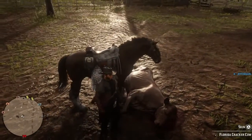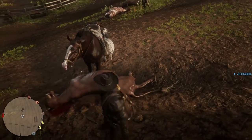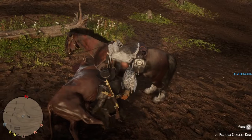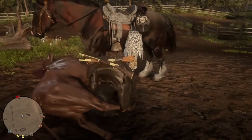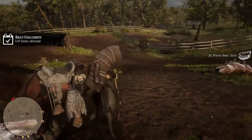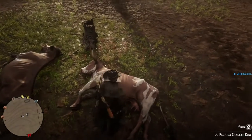Get to where the hoofs of your horse are touching it. Then you need to get to the point where it gives you the trigger so you can skin it, and that sometimes is not easy. There it goes. Now watch how fast this happens. Watch how long it takes for the animation now — or it might be just as long. I don't think it matters with cattle.